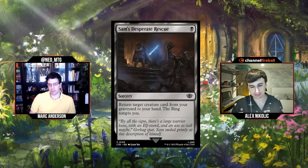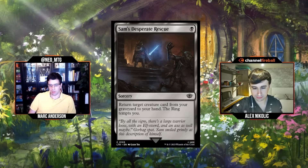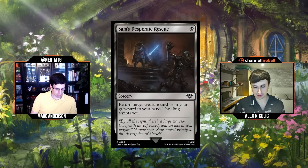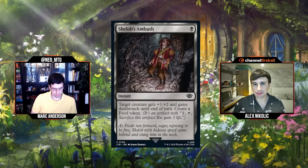Next: Sam's Desperate Rescue, black for a sorcery: return target creature card from your graveyard to your hand, the ring tempts you. Very cheap tempting and a pretty decent effect — single black mana returns something from the grave. It's another way to double-spell, you can cast the returned creature right away. I think I'm normally going to be happy to play the first copy. C for this one — I was going to go C as well.